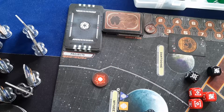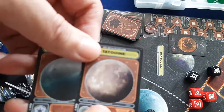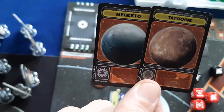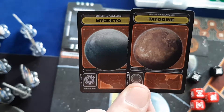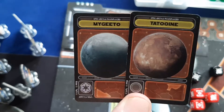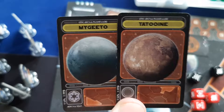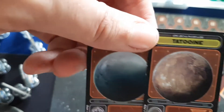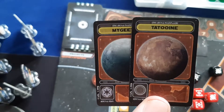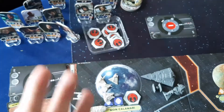The Imperial player then draws probe cards — he will draw the top two from the probe deck. This is the main way the Imperial player starts to narrow down his search for the Rebel base. Now he knows the Rebel base isn't on those planets. There are some cool apps online that let you keep track of which planets you've conquered or taken probe cards for. The Rebel player then draws an objective card and puts it in their hand of objective cards. There's no hand limit for objective cards.